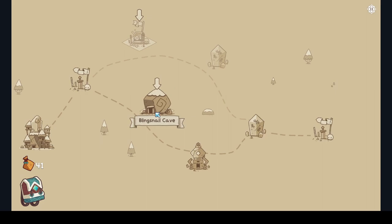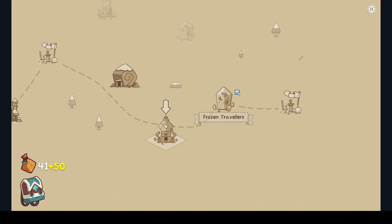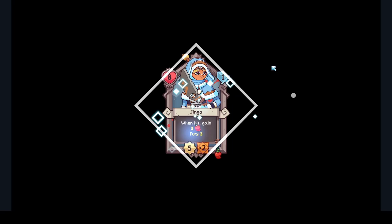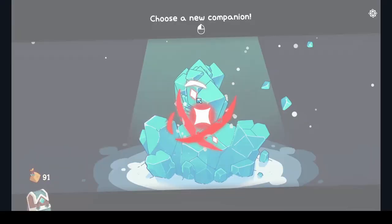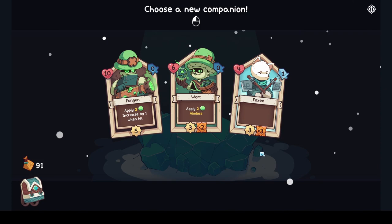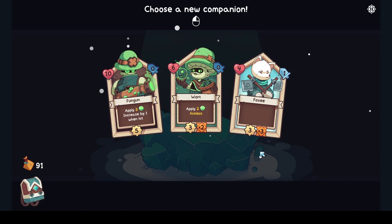We haven't seen what this does yet — let's see, even though we miss out on some treasure. Just money — we haven't seen what money does yet. Same charm! Spice charm when hit — definitely seems pretty good on us. I wonder how many charms you can have on one person. So cool that it just sits on the card. What follower will we get? Apply two poison, increase by one when hit, aimless goes anywhere. And then Foxy.